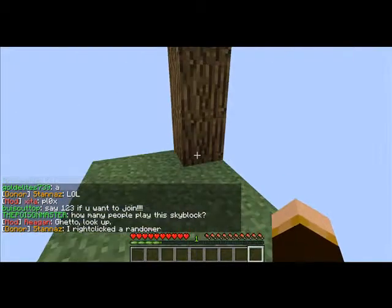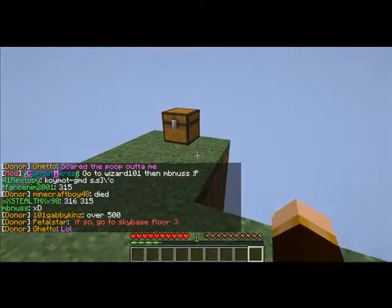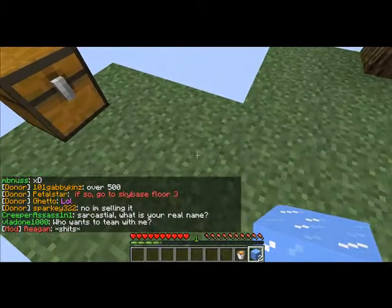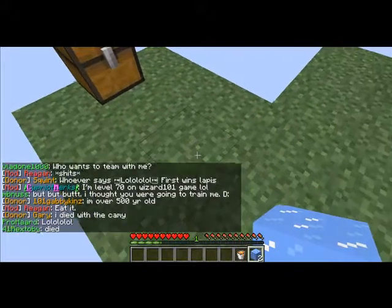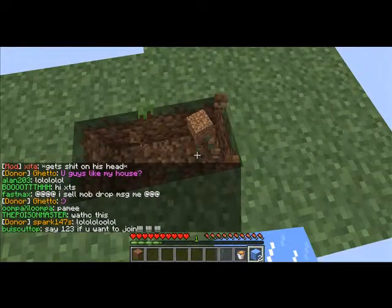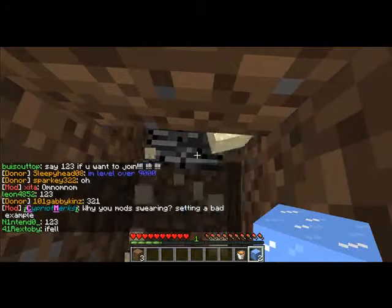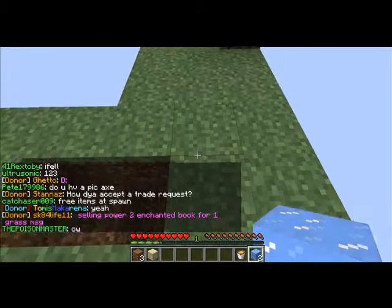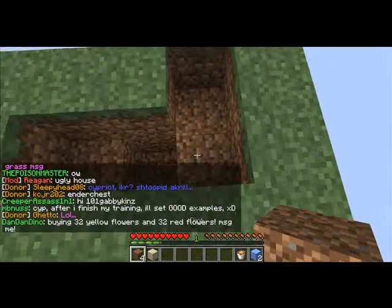What you basically want to start doing is build yourself a cobblestone generator. I think we'll do it right here — I just got to make sure I don't derp this up. Let me see if I remember how to do it correctly. I want to do one there and then two down. There's the sand — you definitely want to keep that. There's the piece of bedrock, and then you want one out right there.